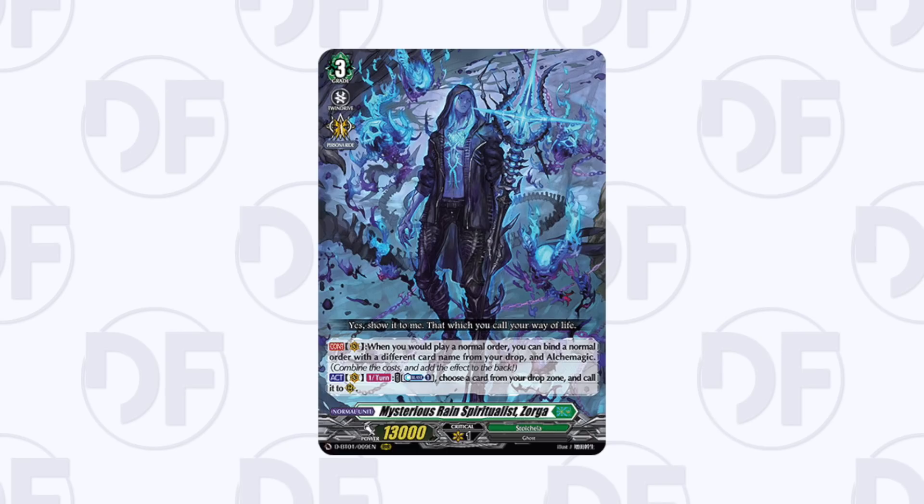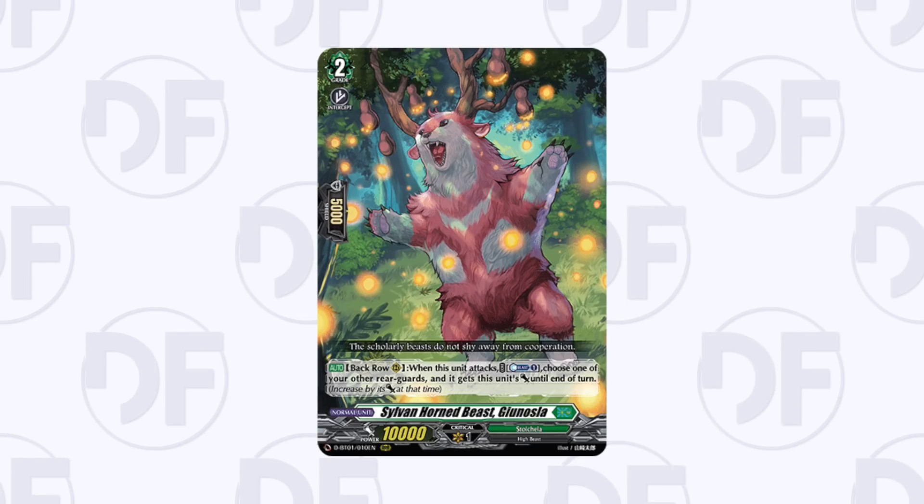Moving on to Stoicheia: Zorga is already amazing and has crazy potential. With every normal order they print and every Alchemagic option they give this deck it will only get better. If you're a fan of Grand Blue back in the day and you enjoy graveyard recurring mechanics and spell cards, this deck is absolutely fantastic — it builds up really powerful columns, hits for super huge numbers, and is just an amazing deck overall.